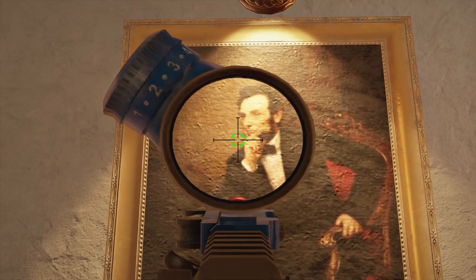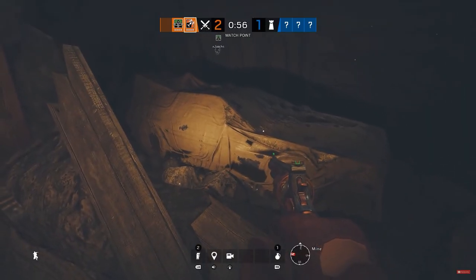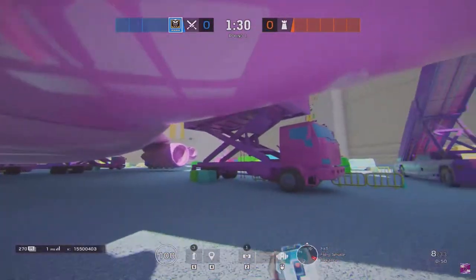From a secret Abraham Lincoln painting on the map Villa to the DeLorean popping up, here are 50 secret Rainbow Six Siege Easter eggs you probably missed.